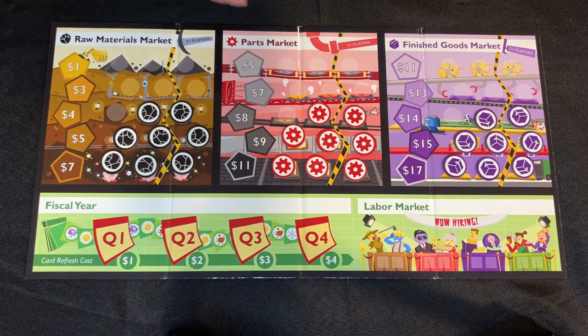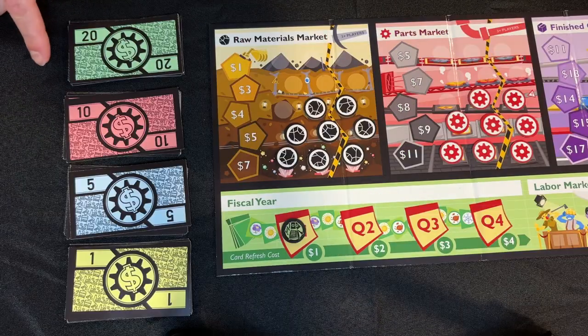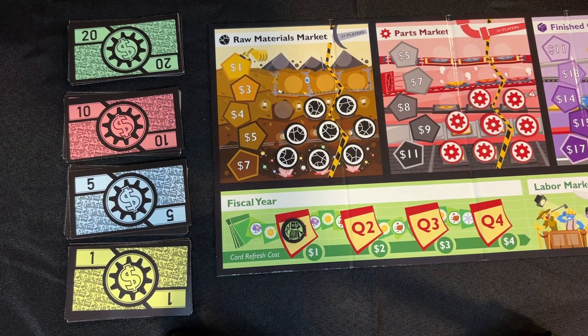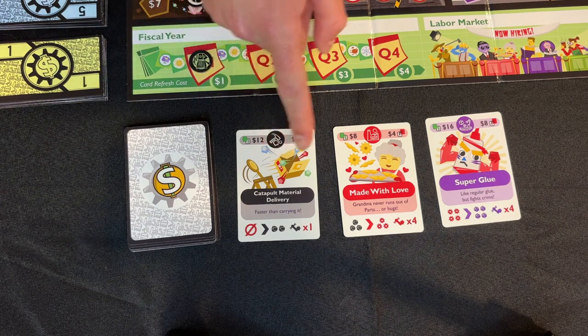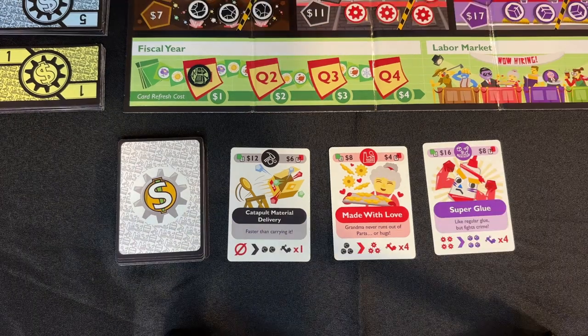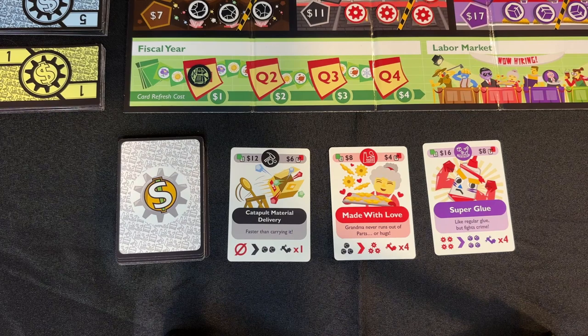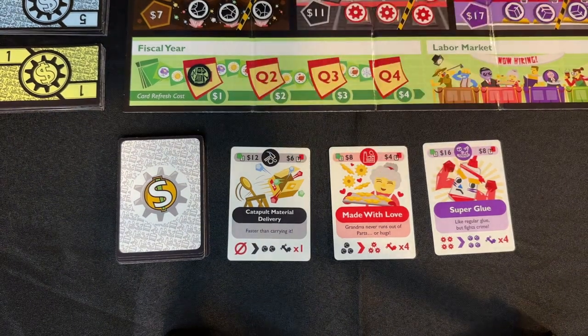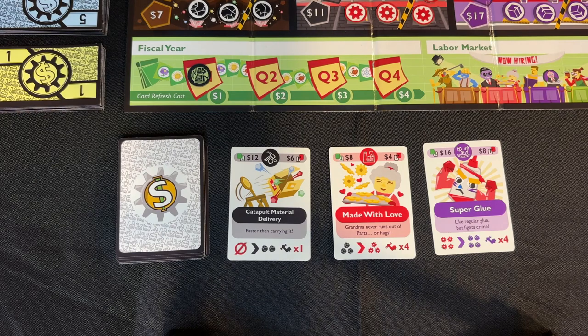The last thing for the group setup is to take the fiscal year tracker — the black and green token — and put it on quarter one of the fiscal year. This is how we track the progress of the game. Next, place the game money in easy reach of all players. Each player is going to start with $20 as seed capital. These cards with the widget back are called upgrade cards — shuffle the deck and deal three cards face up in easy reach of all players. Take the gold first mover advantage elephant token and place it aside for now. Return the bid tokens, blue worker cubes, and the blue boardroom battle card deck to the box — those are for expansion rules.